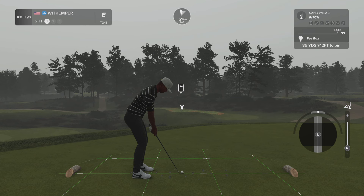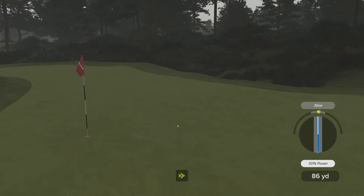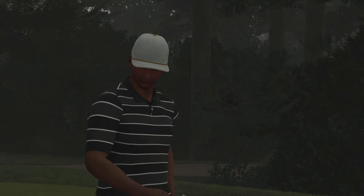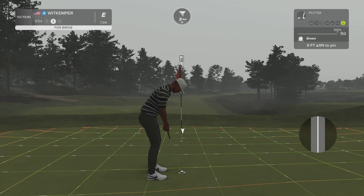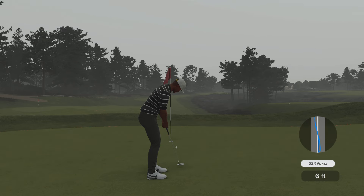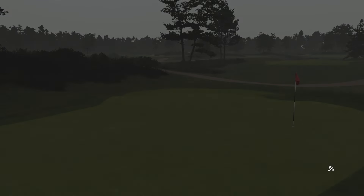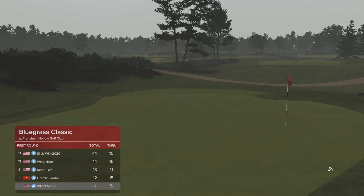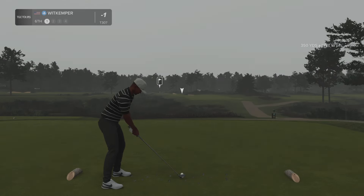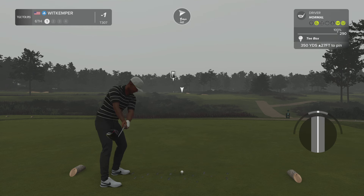Let's see how we do here on the fifth. Nicely done — you got some good contact there. Yep, that's going to work. This one's about 9 feet from the cup. The putt appears to be on line, and there's your birdie. Nicely done. That'll bring it down to one under.